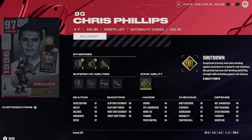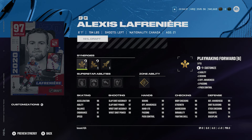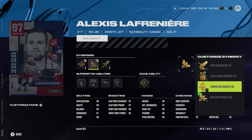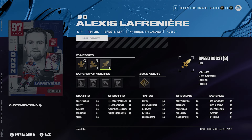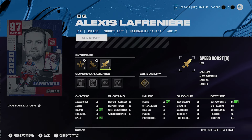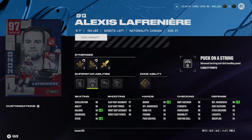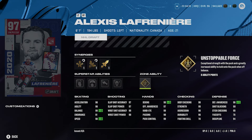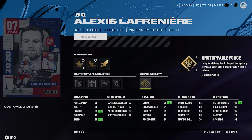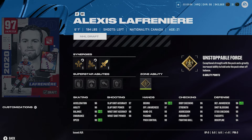At number 6, Alexis Lafrenière — 6'1", 194-pound left-handed winger. He's got sniper forward, power forward, playmaking forward, checking boost, agile dangler boost, shooting boost, defensive boost, and speed boost giving him 98 speed — that is incredible. His abilities are Make It Snappy, Puck on a String, Truculent, Shock and Awe, and gold Unstoppable Force. Definitely consider activating gold Unstoppable Force on this card, as it's always pretty solid.